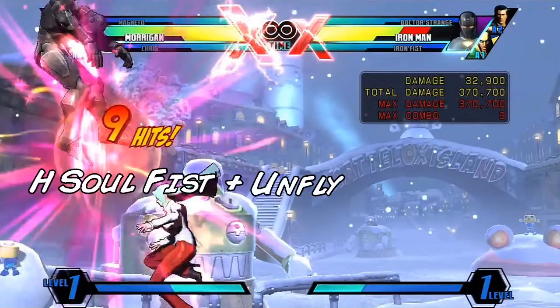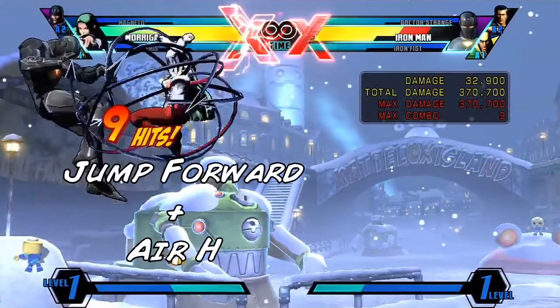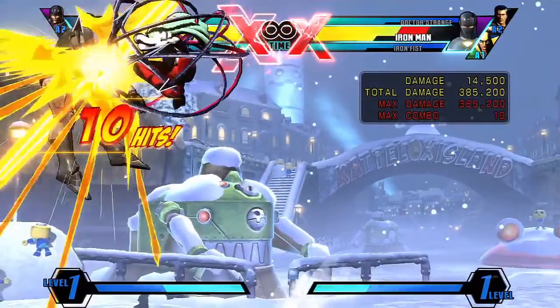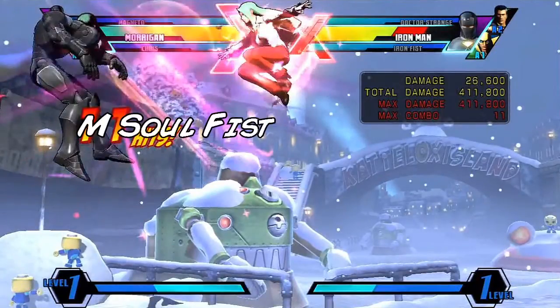Fly cancel that heavy sulfus, air dash downwards, go into an air heavy into another heavy sulfus, and then unfly cancel that heavy sulfus. Just like before, as Morgan touches down, jump forward and immediately go into air heavy. This air heavy might be impossible depending on how much altitude your opponent has lost. If they've lost any, stick an air medium in front of that air heavy, which will scale down the damage a little bit.